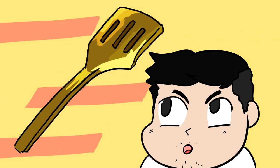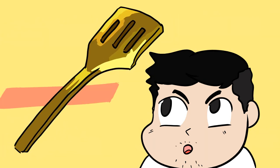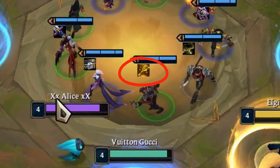Hey guys, what's up? So we're here to talk about the most important item in the game, the spatula. This video is mostly for beginners since the spatula is one of the most mysterious items if you're new to the game.